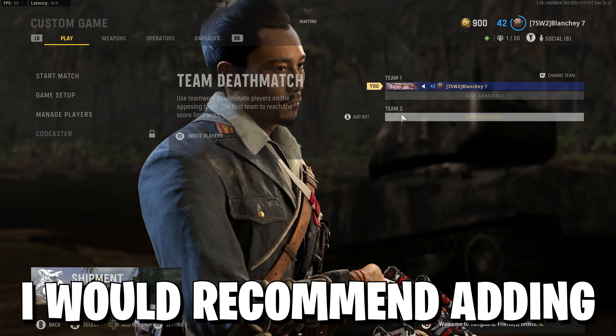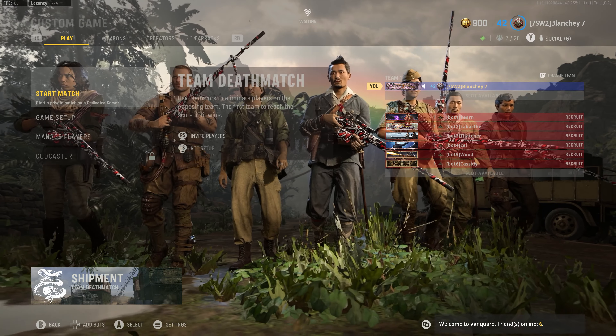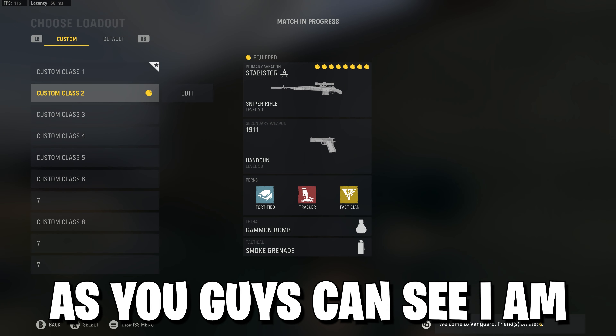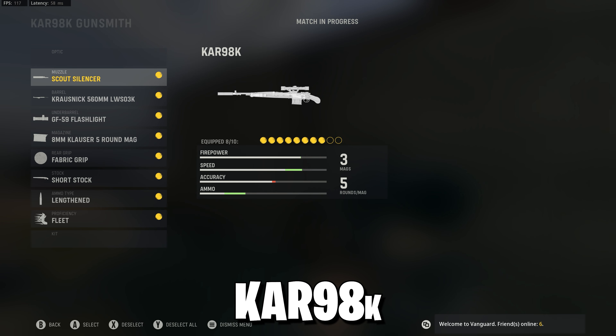Next, hop over to the right-hand side of the screen and add some bots. I would recommend adding six bots — you can do this by pressing A, or X on PlayStation. Then press the left thumb stick to see bot settings. Make sure autofill bots is off and change the difficulty to Recruit. Now that we're ready, start the match and get used to these new sensitivities.